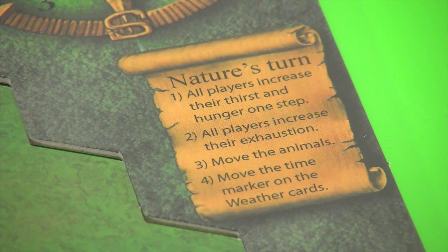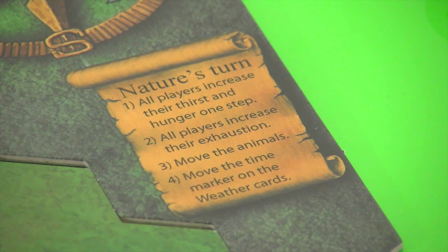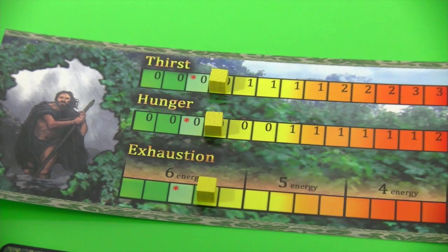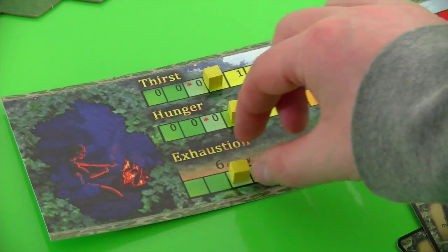After all the players have taken their actions it's nature's turn. The first step is all players increase their thirst and hunger one step — so they get a little bit thirstier and a little bit hungrier. After adjusting thirst and hunger it's time to increase exhaustion. It's really important that you first adjust thirst and hunger because this could alter the amount of points you lose in exhaustion. By default you increase exhaustion one level and add any modifiers from the thirst or hunger track. Right now these are both on zero, so the black player only increases his exhaustion by one — and the same applies for the other players.